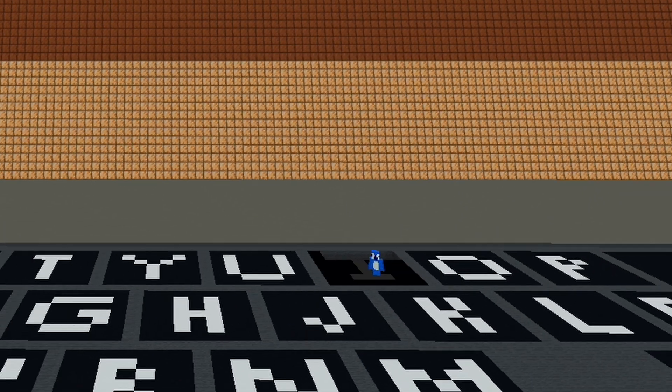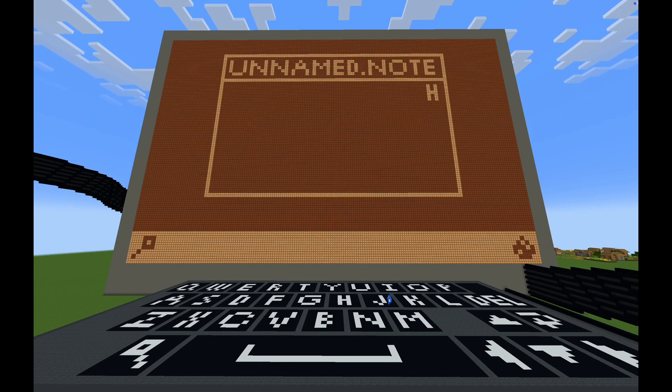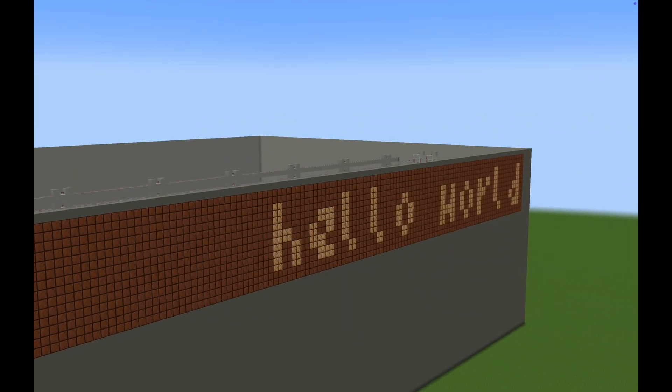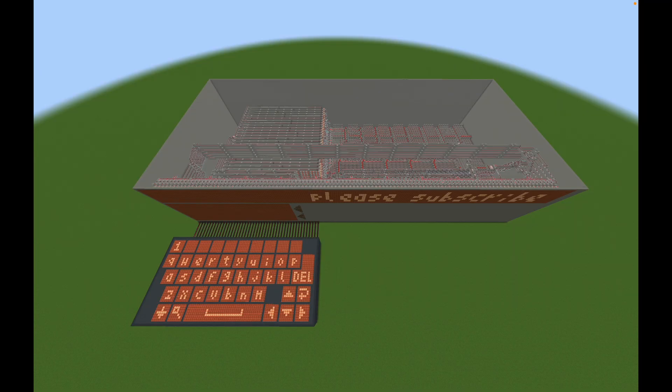Typing in Minecraft is painful. It's slow, clunky, and really not made for going fast. So I decided to fix this by building a machine that can figure out what word you're trying to type and suggest words to write after that based on what you're trying to write. If you type the word hello, it'll recognize that and prompt you to type world after that. This is the Redstone predictive keyboard.